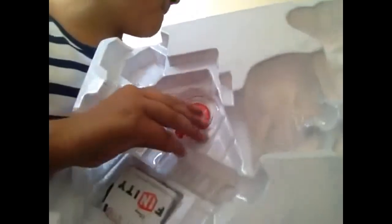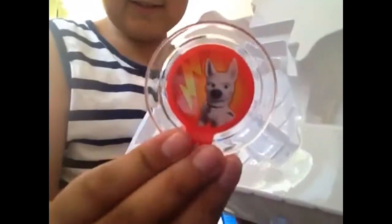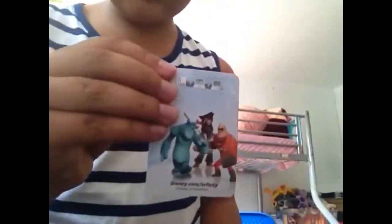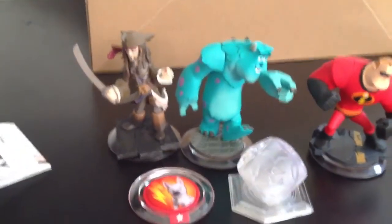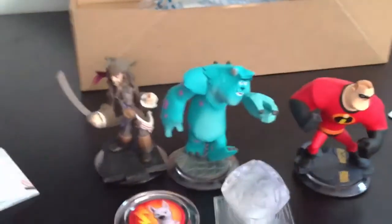Wow, it's so thin — amazing! And look what we have here: a power disk of Bolt! That's really awesome. Then we have the instruction manuals, and the card at the back has the code — which I'm not gonna show you. So there we have it: Mr. Incredible, Sully, and Jack Sparrow with the Bolt power disk and the worlds. If you want to see a review of this set, check it out. See you guys later — bye bye!